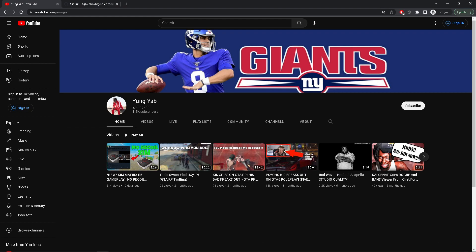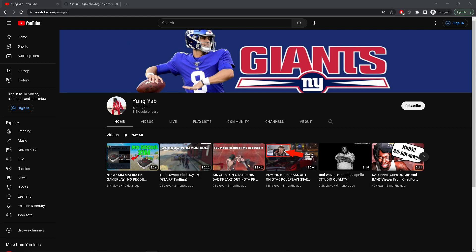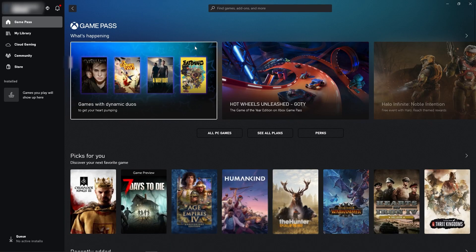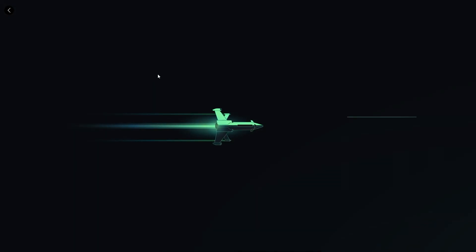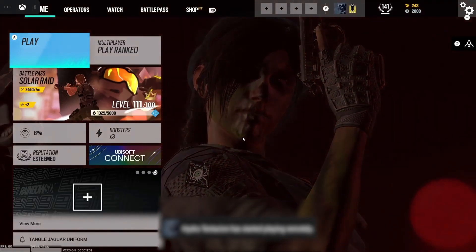Okay, so then once that's up, close out of this — click the little back button. Now pull up your Xbox app. This is a big part. You're going to need good internet, decent internet. Connect to your Xbox. You need to do some cloud gaming too, but cloud gaming is kind of trash. Pull this up — you're connected. Boom.